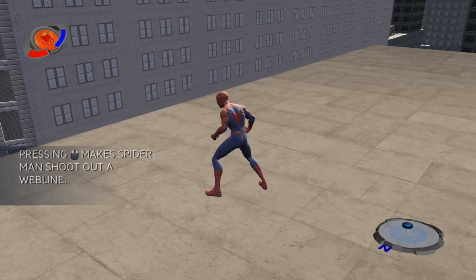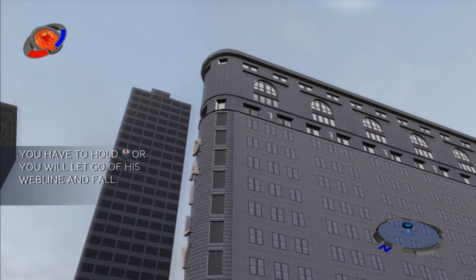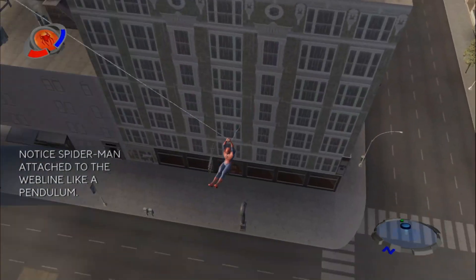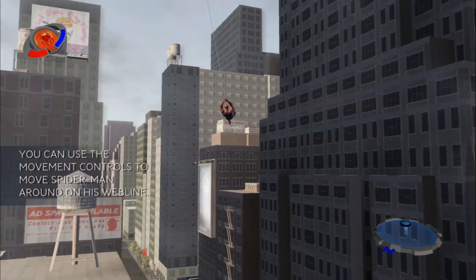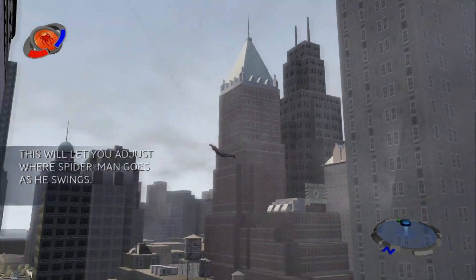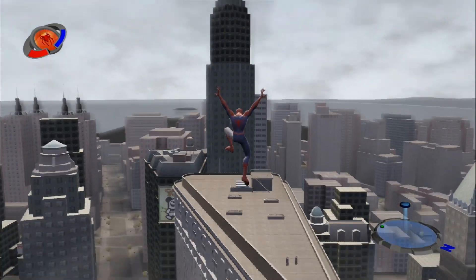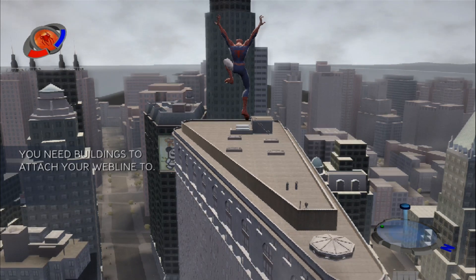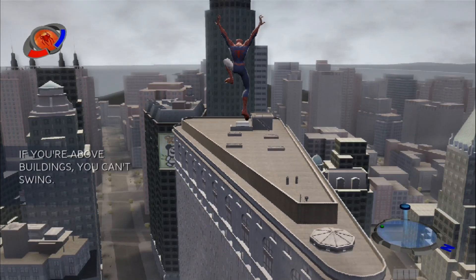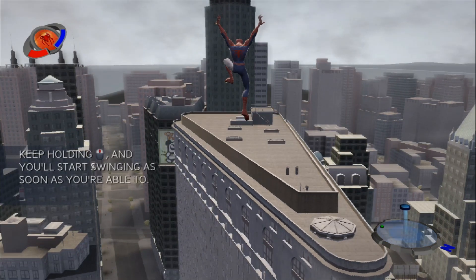Pressing the swing button will shoot out a web line that you can swing from. Then, hold down the swing button to hold onto your web line. Now, the trick with swinging is that you need something to swing from. You can't just swing from empty space — you're not that good yet. So make sure that there's a building or something nearby when you want to swing. Got it? Good.